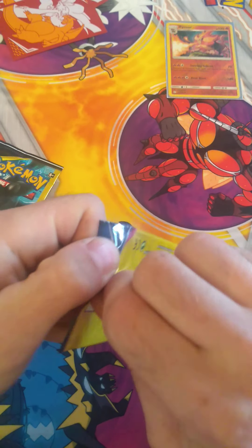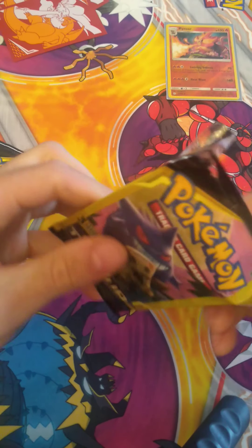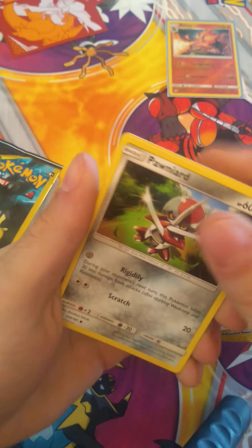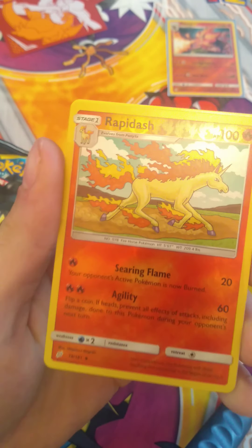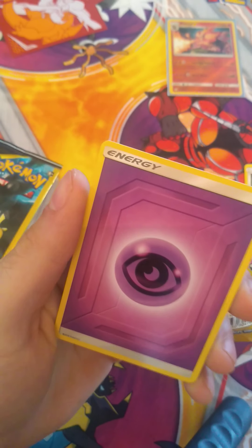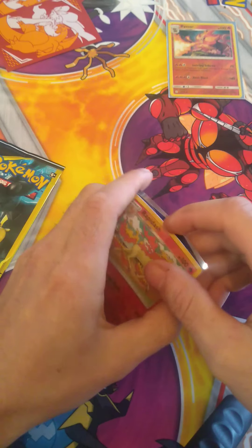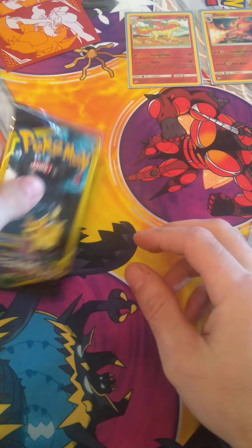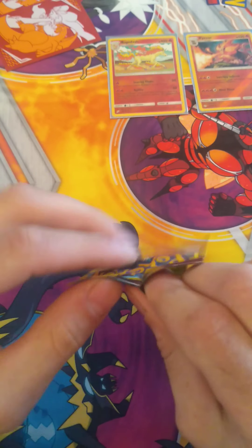Gengar Mimikyu pack. I know there are some nice Tag Team cards from these sets, so let's hope we get something here. Pawniard, Rapidash Reverse Holographic, another nice card, and Psychic Energy. We'll put Rapidash into a sleeve. It's just an uncommon — Pyroar is an uncommon as well. Both uncommons. No rares yet, but we have one last Team Up pack.